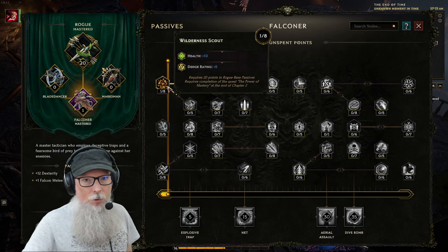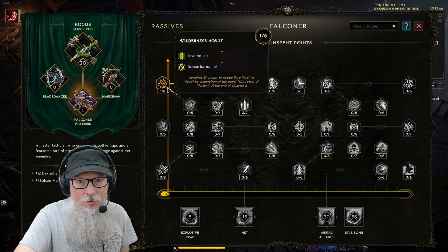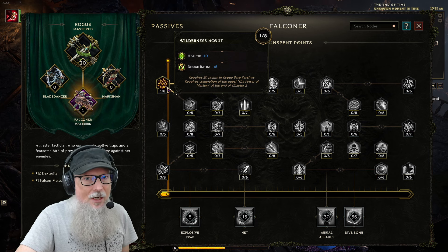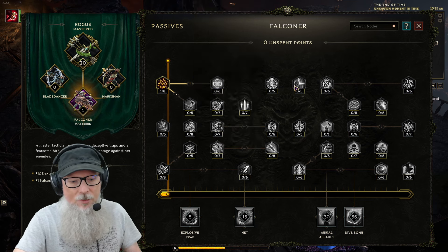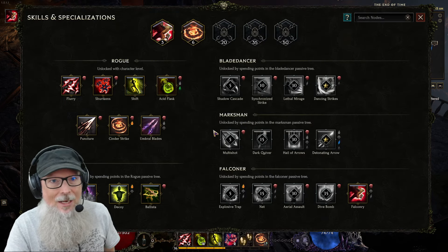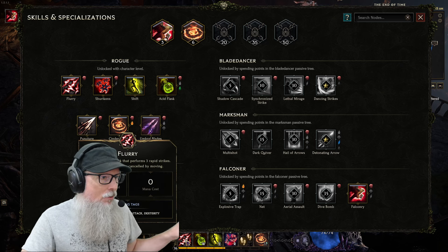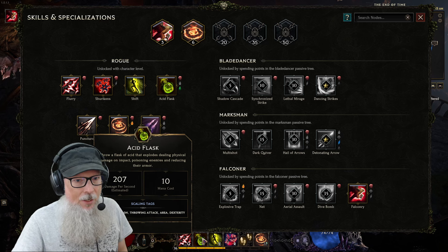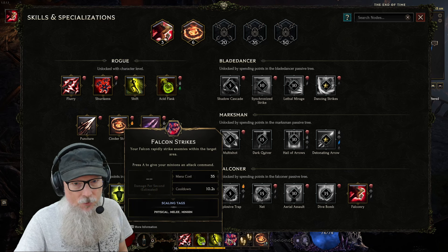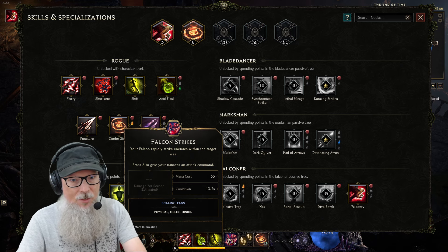Leeches are always going to be keen to helping your character survive, so I'm a big fan of that. On the Falconer side of things I've only got one point so far — I put it into Wilderness Scout. I'm probably going to continue working on this one because any point that gets you more health is always a good thing and dodge factor is never bad. Now let's take a look at the active skills I'm using on my hotbar: Flurry, Acid Flask, Shift, Falcon Strikes, and Cinder Strike.